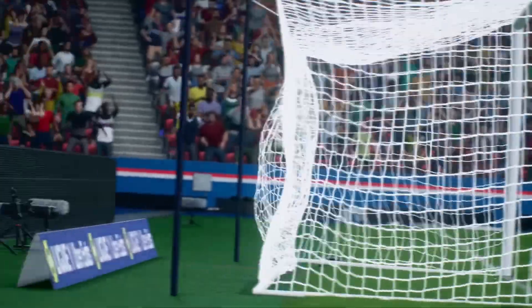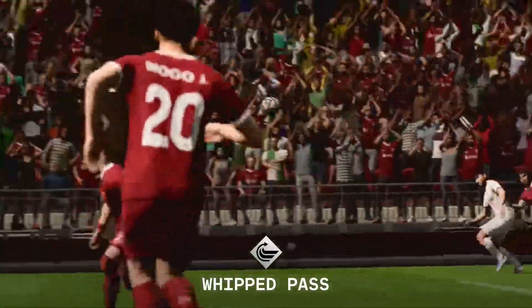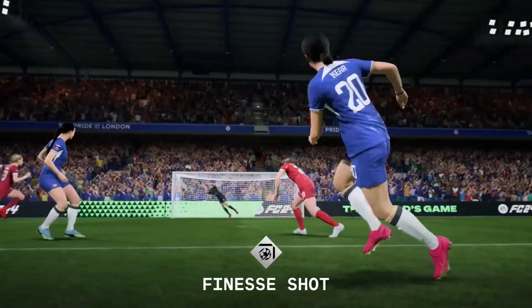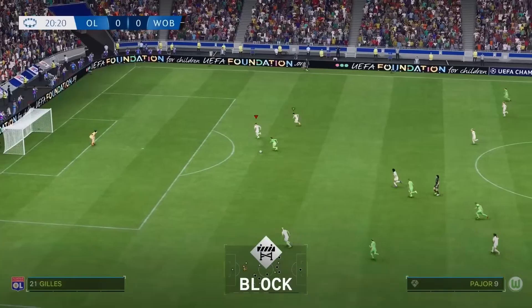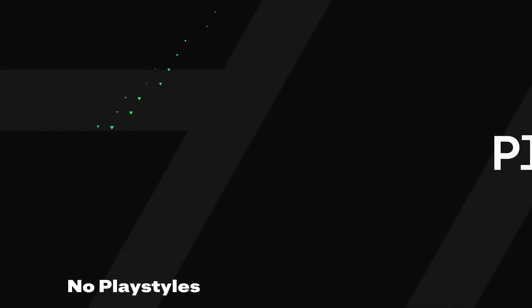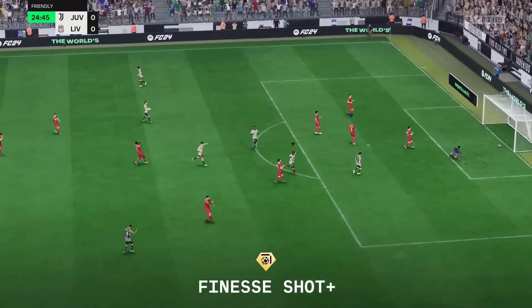So let's talk about tech number two — tell me about these play styles. To put it simply, numbers can't always explain the things that great players are able to do on the pitch. Imagine Trent's signature whip-cross, or the way that Vinicius takes on defenders with his dribbling, or even Sam Kerr's instinctive style of finishing. Play styles really represent those signature abilities, adding a new dimension to the game that goes beyond just the ratings. Each of these play styles will have two tiers: play styles and play style plus.